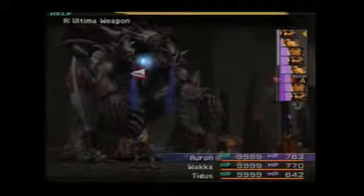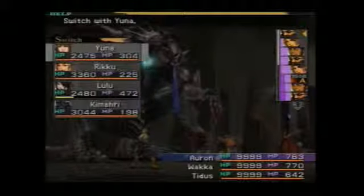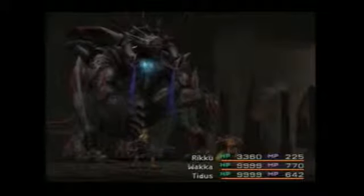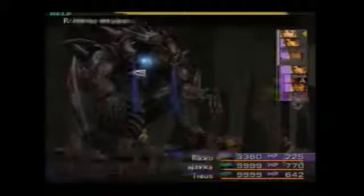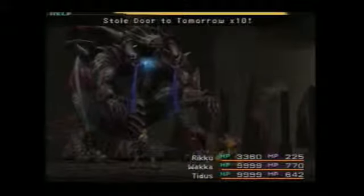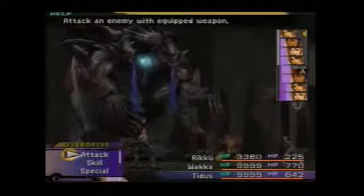It's not really worth overkilling this guy. Let's pull Riku back in to steal - you can get up to 20 Door to Tomorrows, that's why I was saying damn. I know I didn't land it in the first couple passes; I was hoping to get it with that one, but oh well.